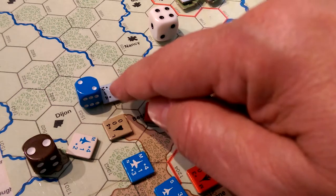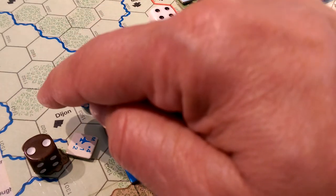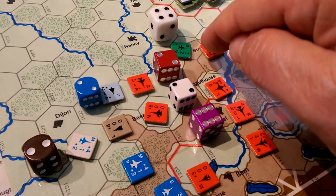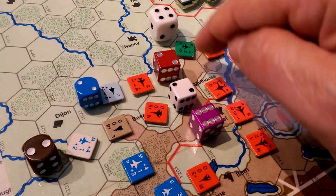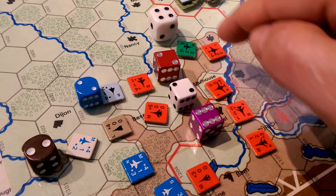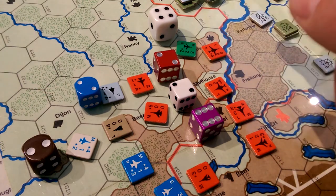This guy cannot go through and attack that guy. But we had two aircraft here because we have air superiority, so he gets to go on through with a plus one. He rolled a three, plus one is four, which forces an abort for that chappy. So off he goes.